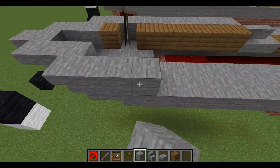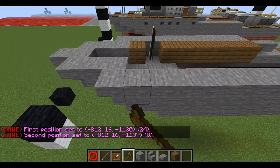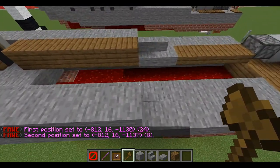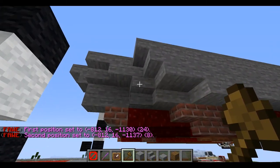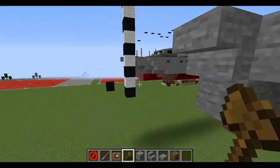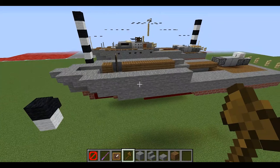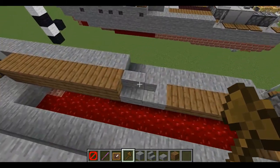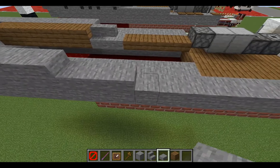This is going to be stone blocks — a row of eight blocks right behind the stair. So we should have something that looks like this. Moving on, take our stone slabs and build a row of one, two, three, four, five, and six.